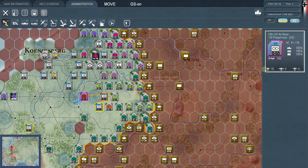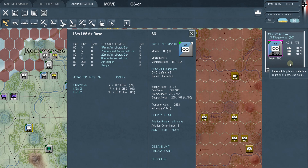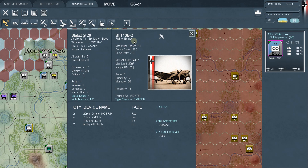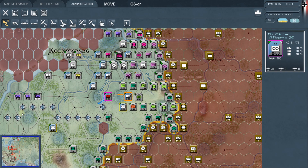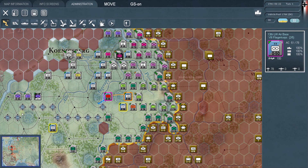That's what these air base units model. Every air base, when right-clicked, shows fighters, bombers, and recon as the three basic plane types. Right-clicking shows the air squadrons attached to this air base — it's not just one squadron, there could be three or more types of planes. You move the air base just like you move any other unit, and the planes move with it. You can also move them by rail.